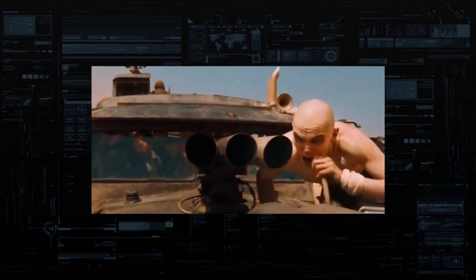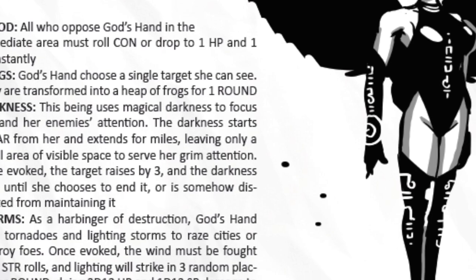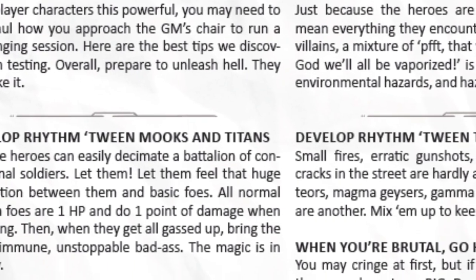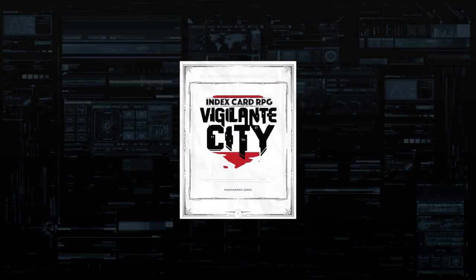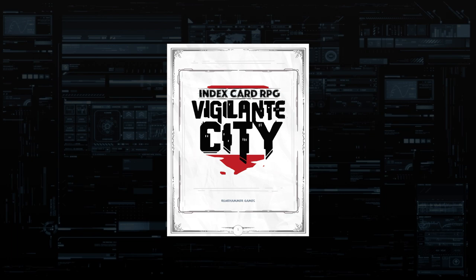This setting feels like Brandish Gilhelm decided to spit high-octane fuel into the air tank of Index Card RPG. Everything is crazy and over-the-top — so much so that he includes a guide in the document on how to actually run a game of Vigilante City. The PDF is available for free to top Runehammer Games Patreon supporters, and available at DriveThruRPG for under $5.